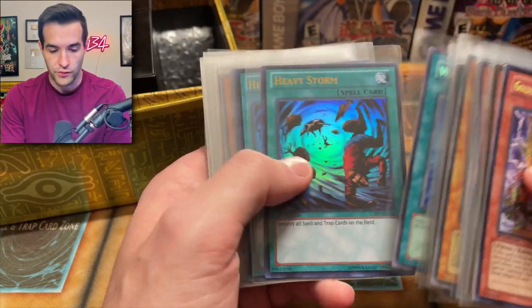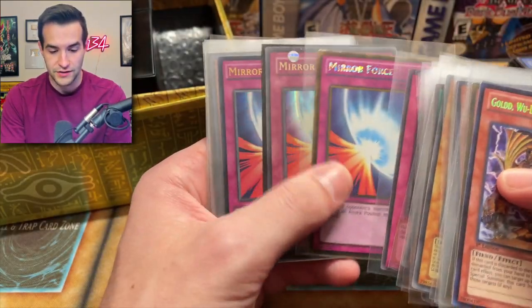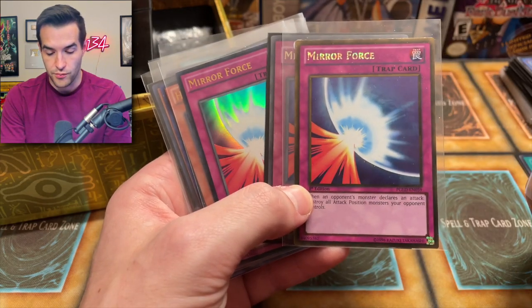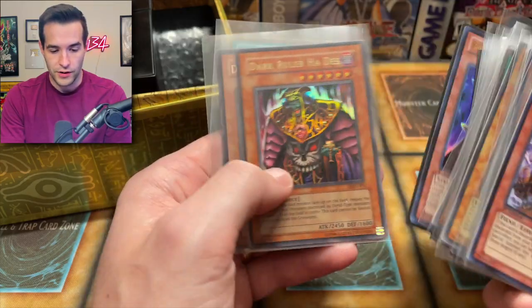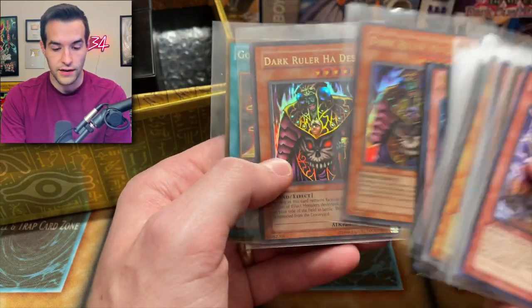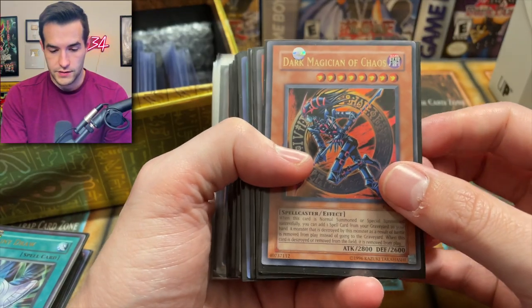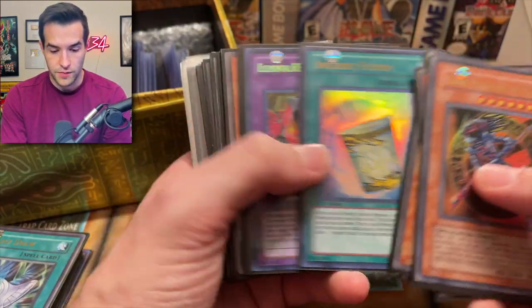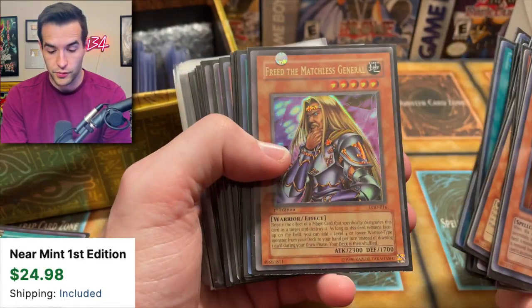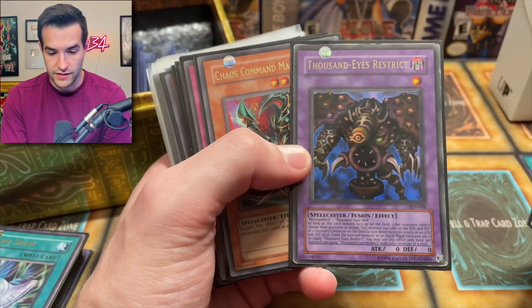Wrath of Neos, Heavy Storm, Command Knight, Spirit Reaper, Breaker — we got a little hair up there, so we're gonna have to get a new sleeve. Skull the Haunted, Magic Cylinder, Mirror Forces. We got an original Mirror Force, a Premium Gold Mirror Force, and then a Yugi's Legendary Deck Mirror Force — there's a lot of copies of Mirror Force in Yu-Gi-Oh. Harpy Queen, Breaker the Magical Warrior, LOD Dark Ruler Hades — both are LOD.